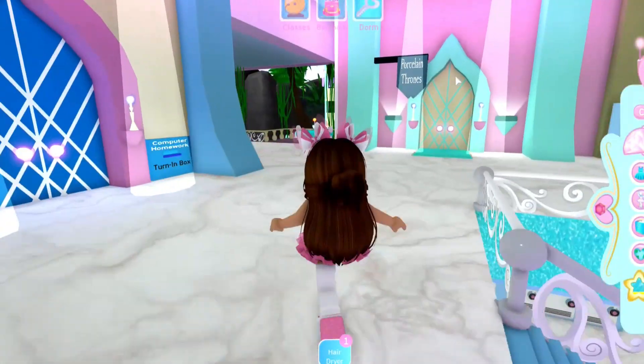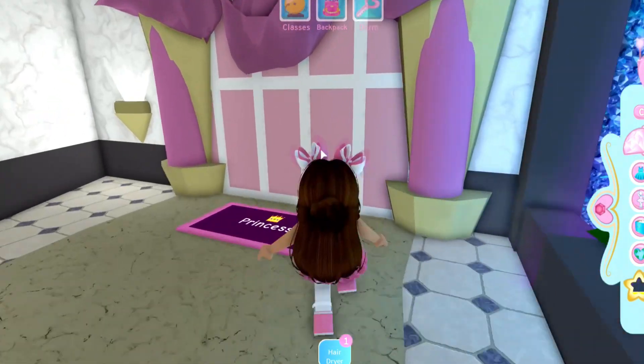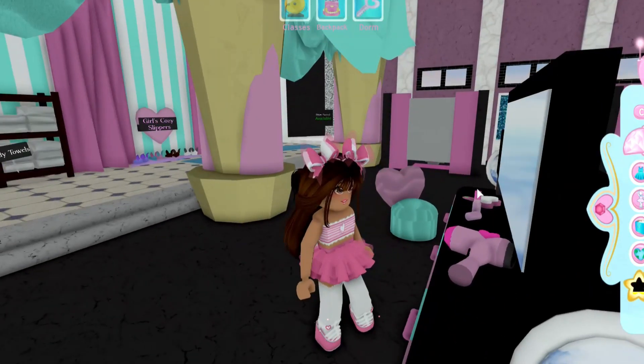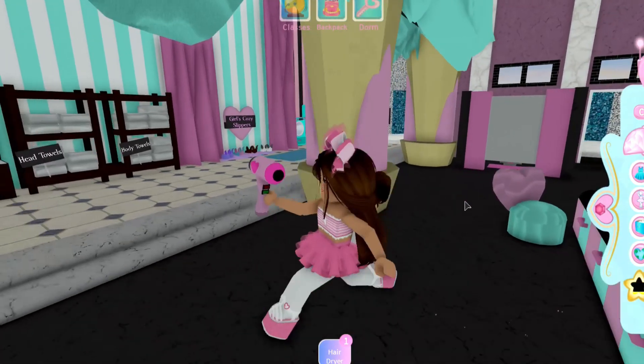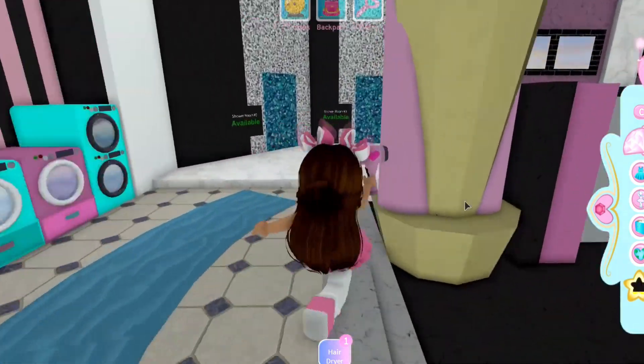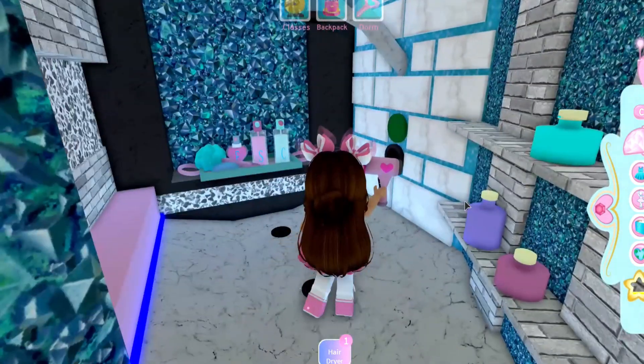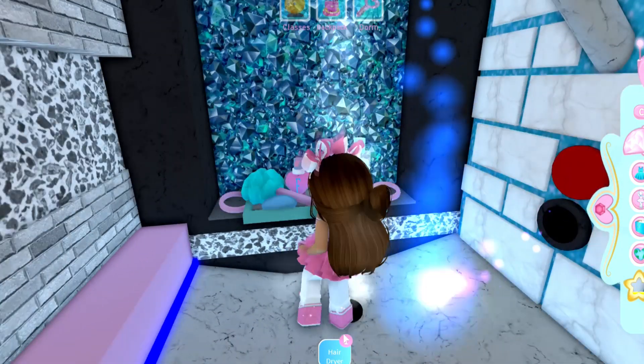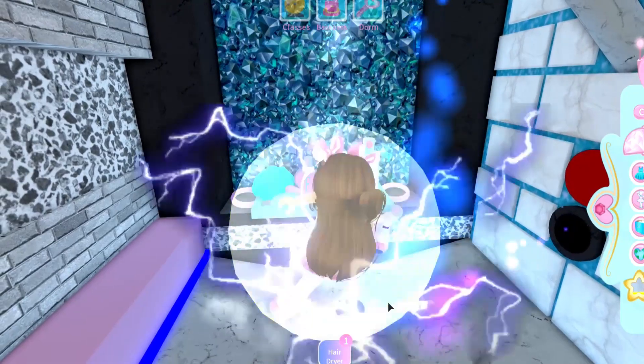Now let's get into the video. I'll be taking you guys through all the steps on how you can turn into a butterfly. So make sure to go into this room — I think it's the bathroom for the school. Click on the hair dryer and then go into one of the stalls. Make sure to turn on the water and then get out your hairbrush.